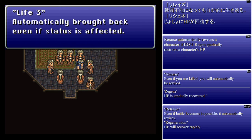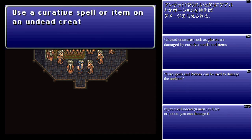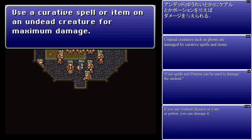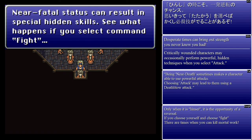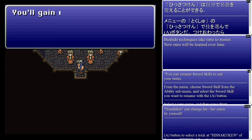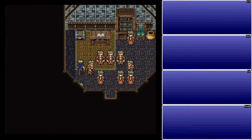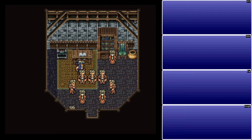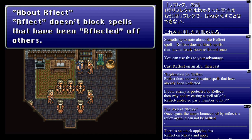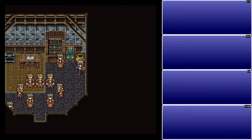Automatically brought back even if status is affected — it's Auto Life. Couldn't you just say that it's Auto Life? Some of the dialogue in here is terrible. Curative spell or item on the undead for maximum damage — well, it's not really maximum. Near-fatal status can result in special hidden skills, which we probably won't see in this game. Each sword tech has its own unique name that in the Japanese version you could actually name, but in the U.S. release you cannot. Reflect doesn't block spells that have been reflected off of others, so there's no infinite reflect-bouncing chain. Probably for the best.